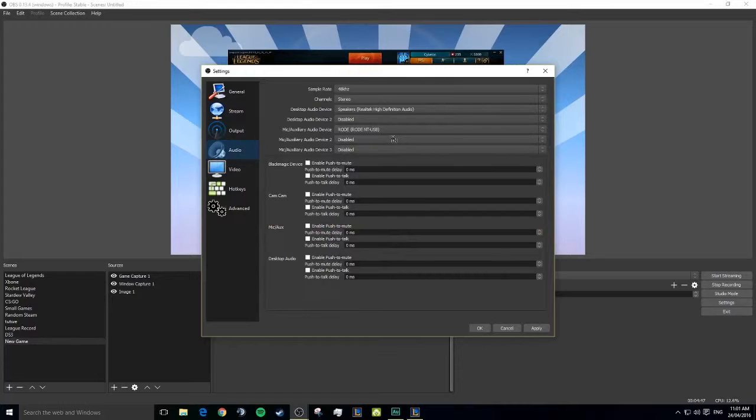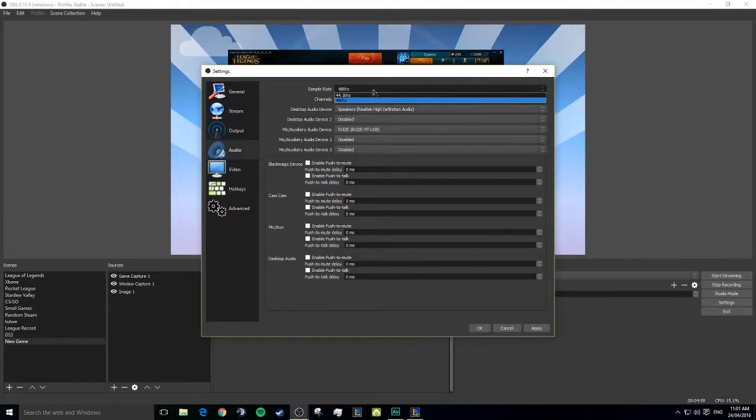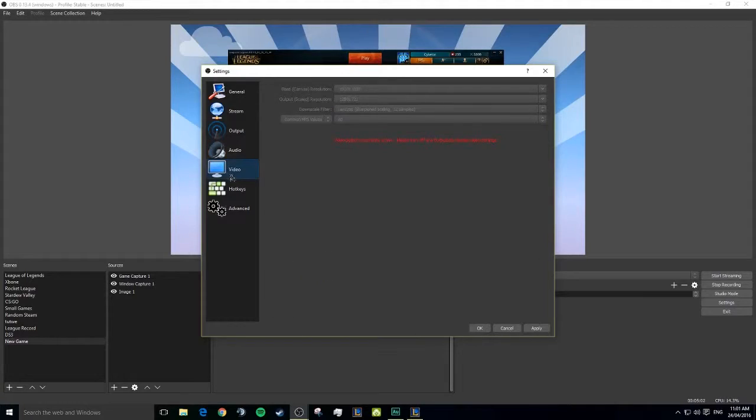For Audio settings, I wouldn't touch anything — usually it's all set properly. If you've got a mic plugged in it'll usually pop up, but if you need to select it, it'll be in here. Same with your desktop audio. Sample rate 48 kHz, Stereo.